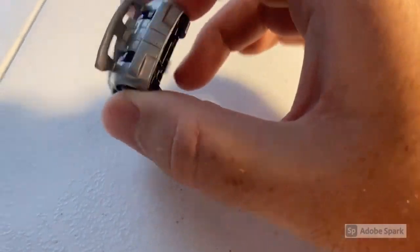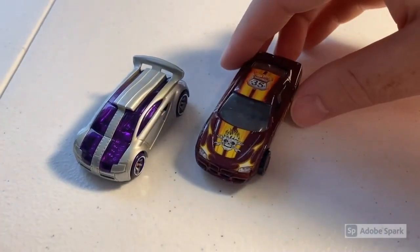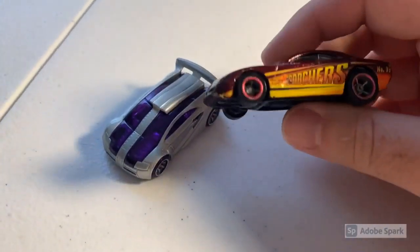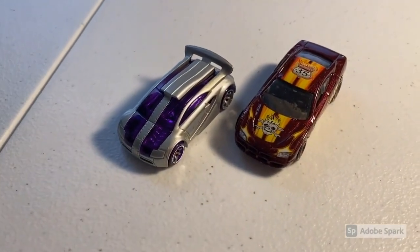Next up we sold a loose mint Technetium that had a little bit of yellowing on the paint — you can see a yellow tinge in the light — but it came out of the packaging like that, so it's still loose mint condition. Also sold a heavily played condition Highway 35 Dodge Charger RT — one of the coolest models in my opinion. I like the color scheme and paint job on it. Total on this order was $43 even to a return buyer.